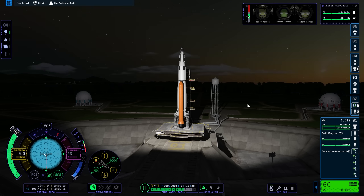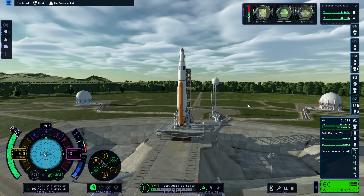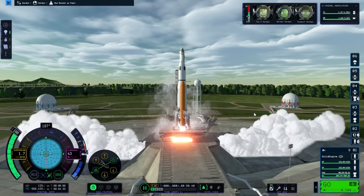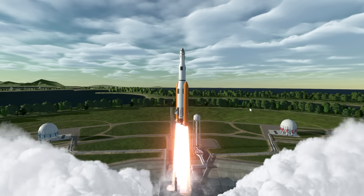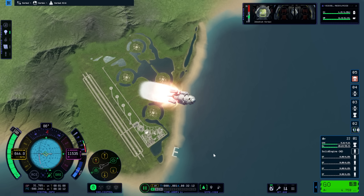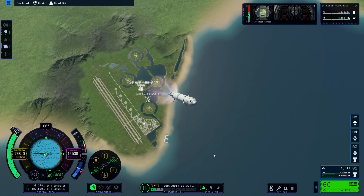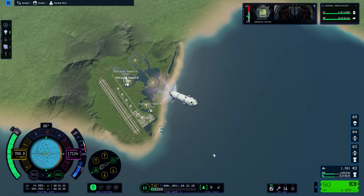Out on the launchpad is perhaps the first place the improved visuals really hit home. The launchpad has been dramatically improved, and you can see the results of that right here pretty clearly. One thing I really want to point out is that the Space Centre no longer has just a single launchpad. As we lift off, you can notice the existence of other launchpads — very obviously a precursor for multiplayer, which I'll talk about further into the video.